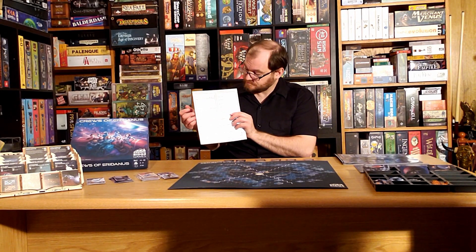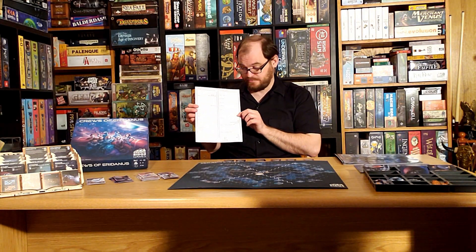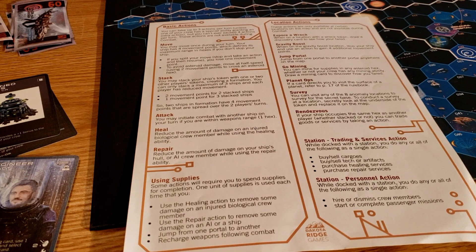Moving is pretty straightforward. Stacking means if you're at the same space as another player you can actually team up with that other player. I'll talk a little bit about combat but I don't want to get too deep into it. Healing and repairing — heal your crew, repair your ship — and you'll need supplies for some of those actions.